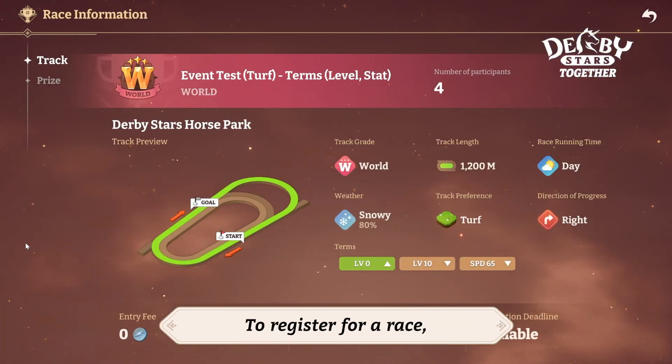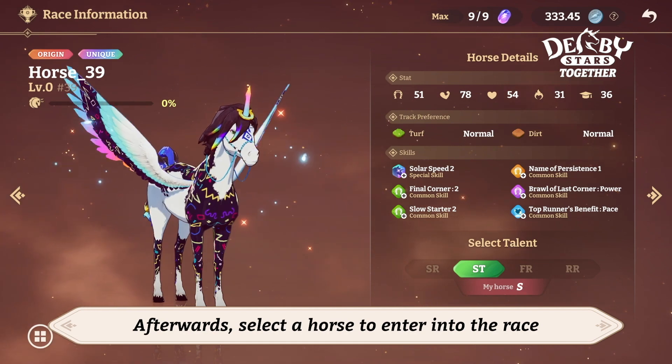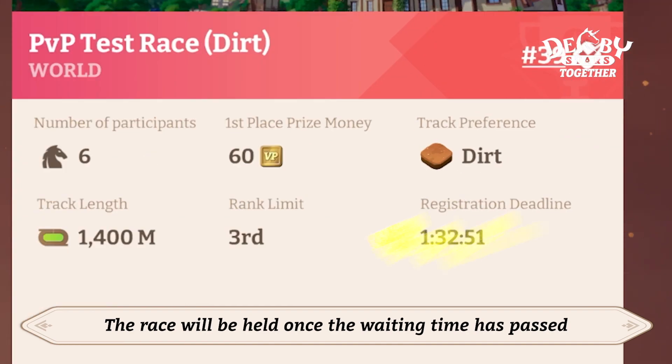To register for a race, first check the list of races that are being prepared and the details of the race of your choice. Afterwards, select a horse to enter into the race to complete the race registration. The race will be held once the waiting time has passed.